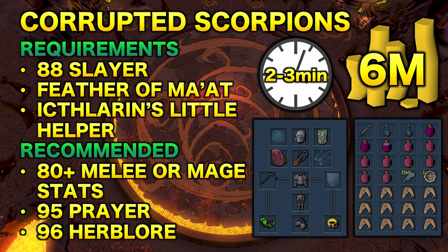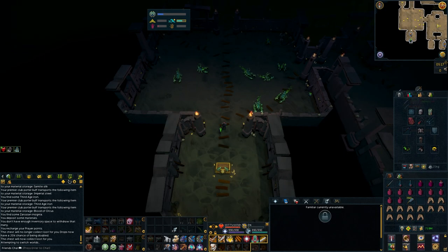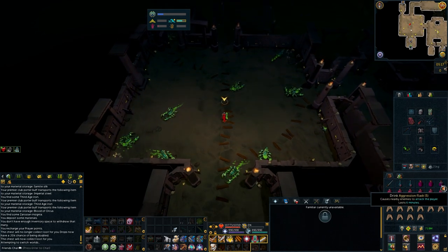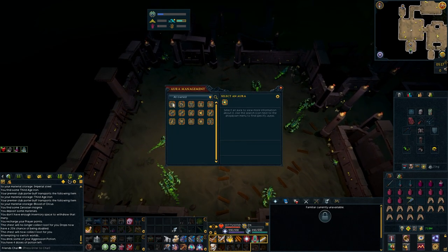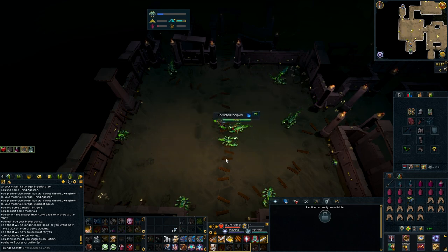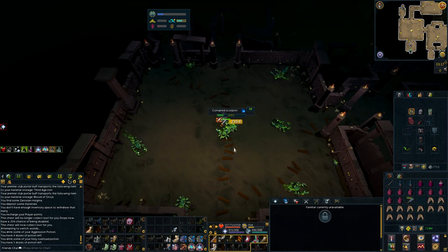For my inventory, I have some holy overloads. You'll want to bring aggression potions for this method, and then just bring some super restores. Of course the Feather of Ma'at, I have a Sophanem Slayer Dungeon teleport to get there pretty fast, and then some food and my enhanced Excalibur. The Corrupted Scorpions are located in the first room of the Sophanem Slayer Dungeon. You might have to hop a few worlds to get an open one, but once you do you can start killing them using an aggression potion.